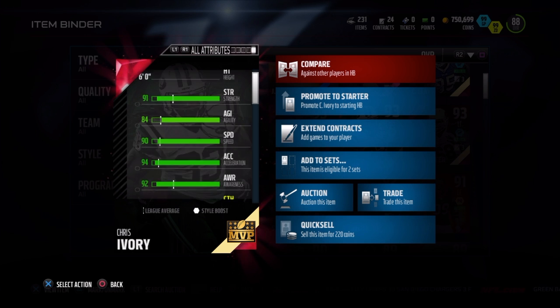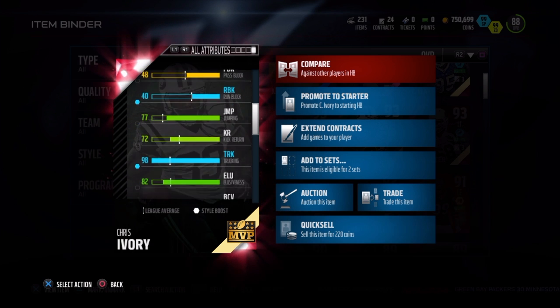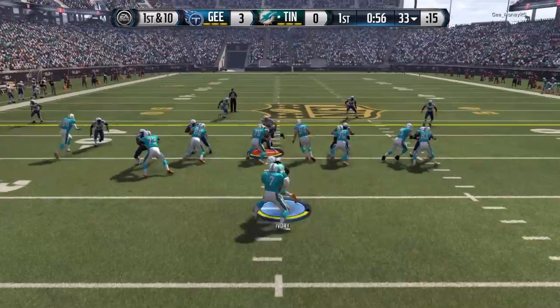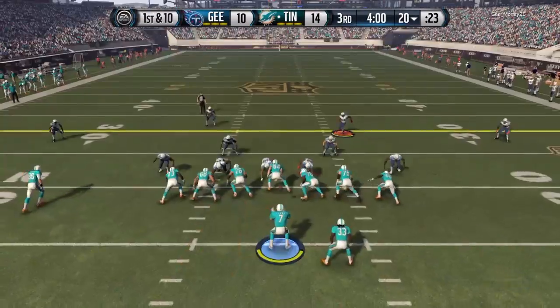It does not take a genius to figure out what you're going to do with this kind of card when he's on the field. Now, he's not the most elusive back in the world — he's only got 84 agility, 82 elusiveness, and 87 juke, so I wouldn't try juking people with this card. But that's not what you think about when you get Chris Ivory on your team anyways. This is what you think about: stiff arms for days.